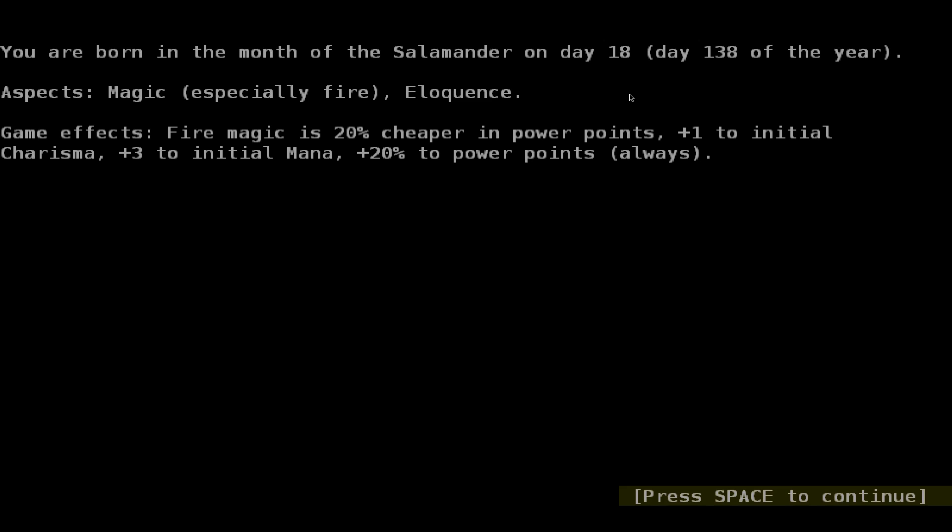Generate a new character. You're born in the month of the salamander on day 18. Magic, especially fire eloquence. Fire magic is 20% cheaper in power points, plus 1 to initial charisma, plus 3 to initial mana, plus 20% to power points always.